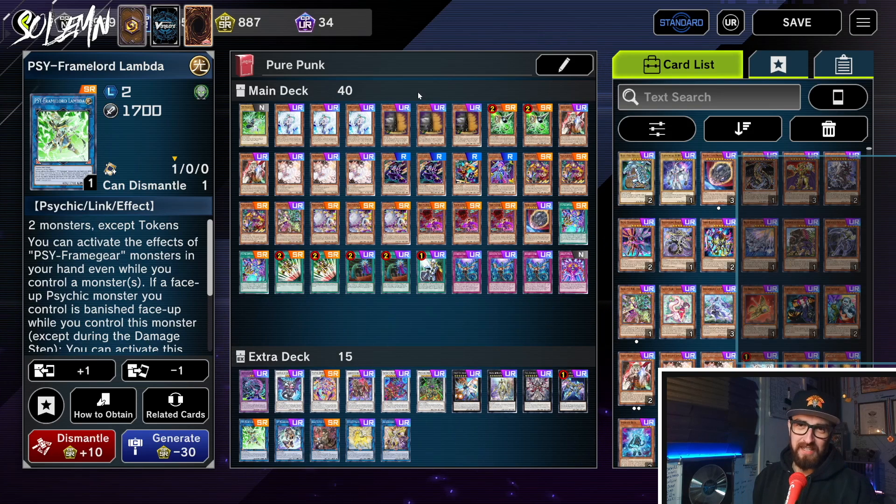The power level of Pure Punk is kind of comparable to Sprite in that it is a pretty small engine, and this allows you to play a bunch of non-engine. You will notice this deck has just a billion hand traps, meaning going second we can disrupt our opponent very well, and going first we're actually going to be building a board, drawing a lot of cards, and then drawing into so many hand traps that our opponent is unable to play, even if they Nibiru our board away.